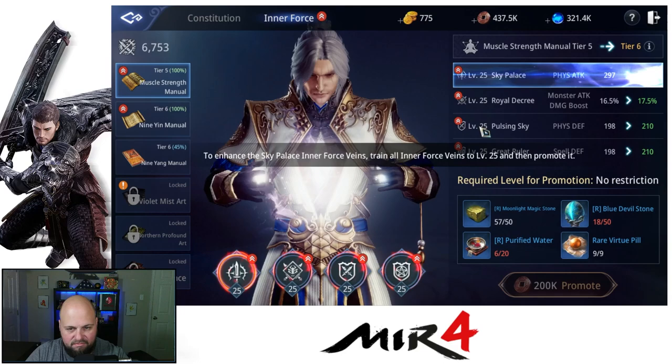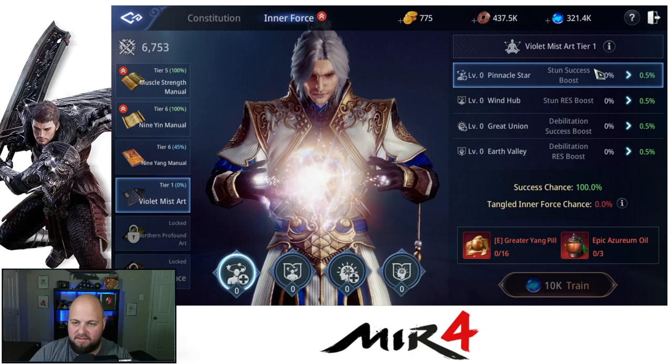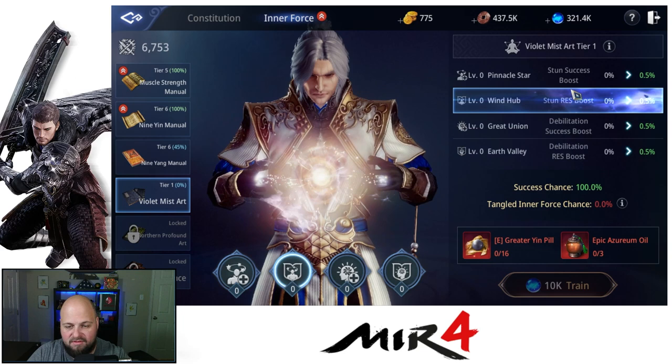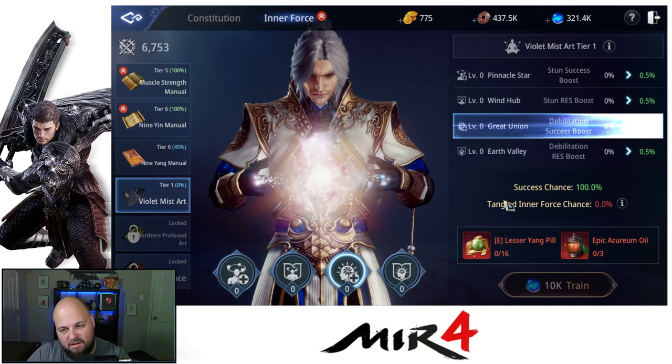And there you go — this is the Violet Mist Art tier one. It has stun success boost, stun resistance boost, debilitation success, and debilitation resistance. It uses not only epic pills but also this oil, which we can't really even make yet. So there you have it — this is what you work through to unlock. Maybe it's not worth unlocking until you get a little further along, but I did it. You know how to do it. If you're trying to be first on your server, this is how you do it.